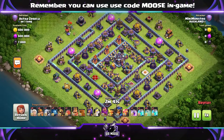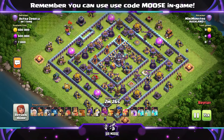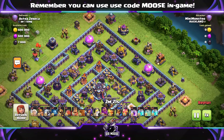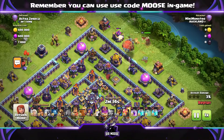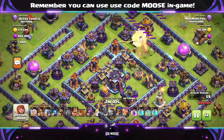On to number two, and this is totally different - I've never seen an attack like this. Five healers, six Super Miners, an Electro Titan, and some Super Hogs. Some of the attacks I'm going to feature in my top three are going to be just totally different, because this series is here to bring you attack strategies you haven't seen before - a nice mixture of powerful and different ones.